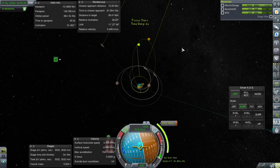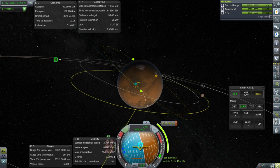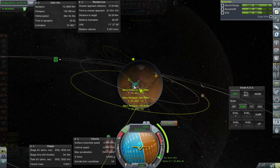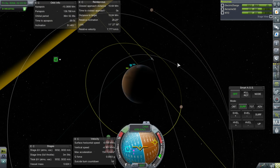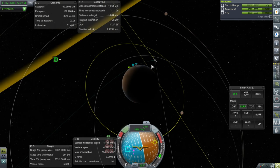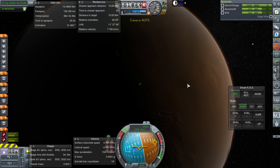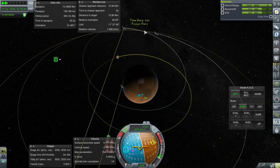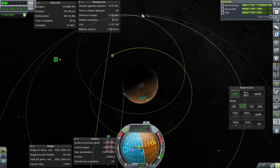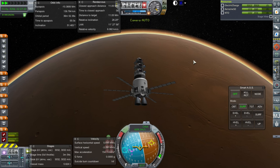I wonder how much combining an inclination adjustment here would cost us. Let's experiment with that. Before we do this, let's make sure we'll have communication. We'll definitely have communication back to Earth at periapsis — that's very clear. For the rest of this, though, maybe not for the encounter side. So when we encounter Deimos or Phobos, we'll probably have Mars in the way. That's annoying — we'll need some sort of relay then.